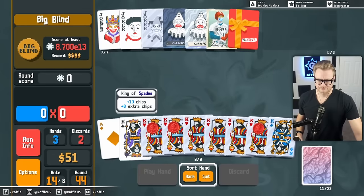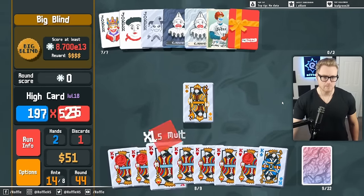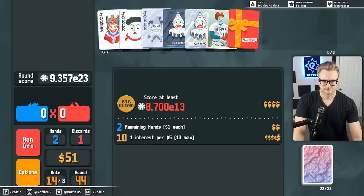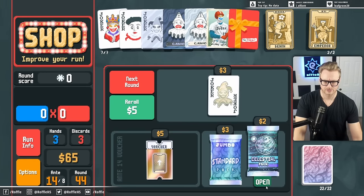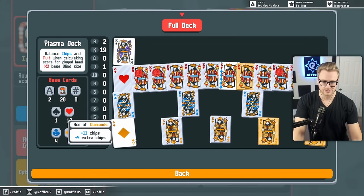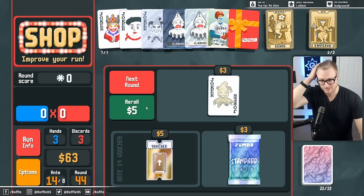Just discard these two. Very nice. Death is good. This is also pretty good - Death allows us not only to add more Kings to our deck, but as well as Steel Kings, getting rid of this Ace and this Jack. It also allows us to hit the Red Seal, which is very important.